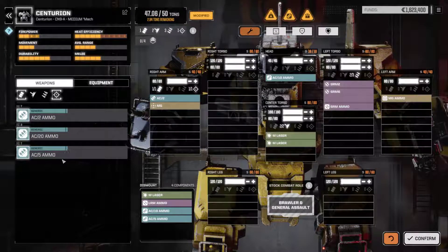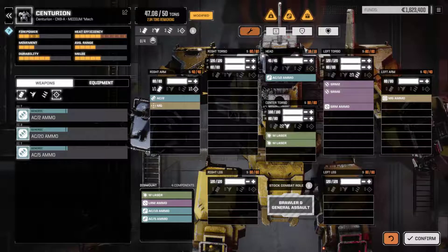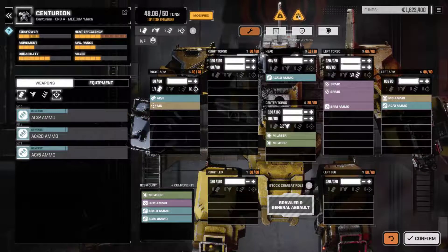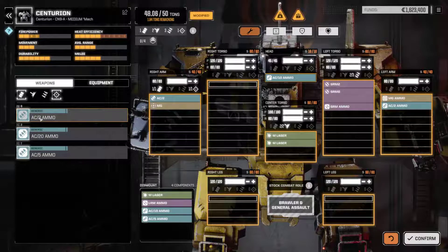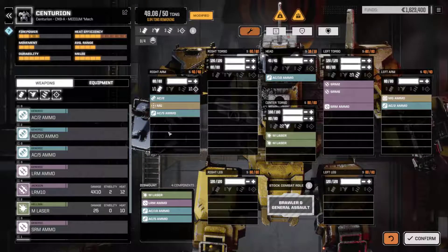I'll put in one more MG but I need to check if I have ammunition for it. The warning says the mech is carrying ammo it cannot use - and this mech has a weapon that requires ammunition. That's the AC2 ammo, but we don't have the right ammunition for the other weapon type. We need to sort this out.